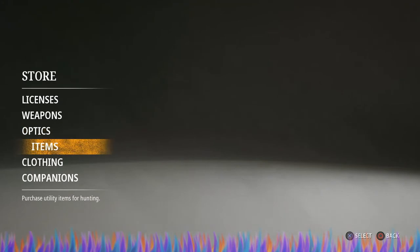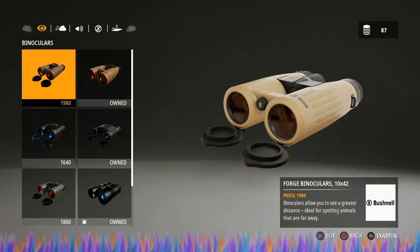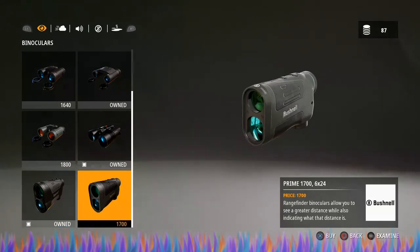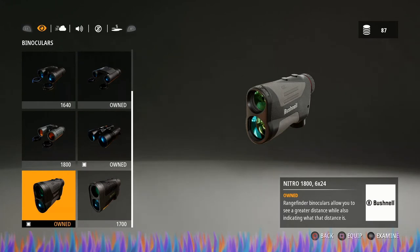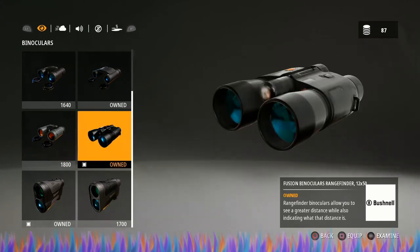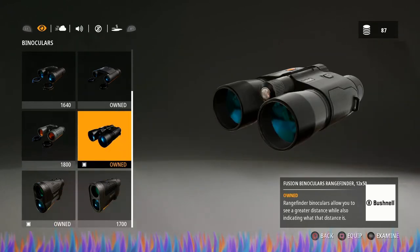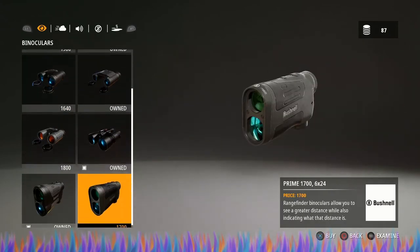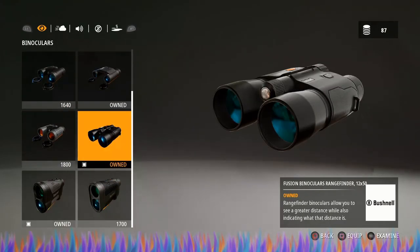Next, go to Items. For Roosevelt Forest I would highly suggest either the Nitro 1800 6x24 or the Prime 1700 6x24. I also use the Fusion Binoculars Rangefinder 12x50. All of these are actually rangefinders whereas the rest are not, so they are absolutely my choices.